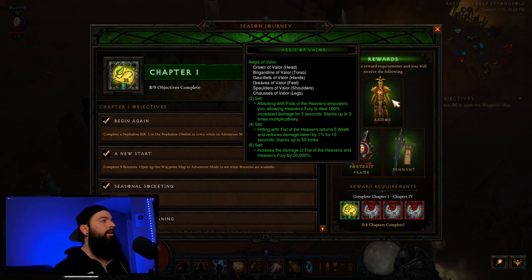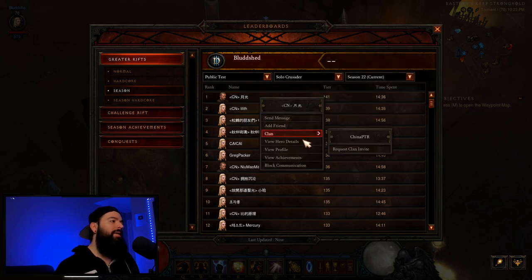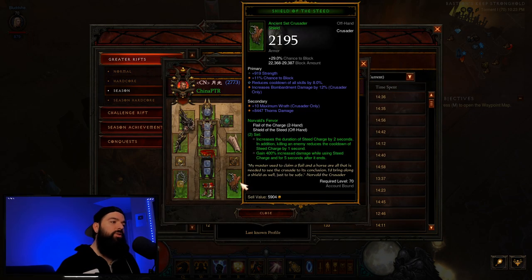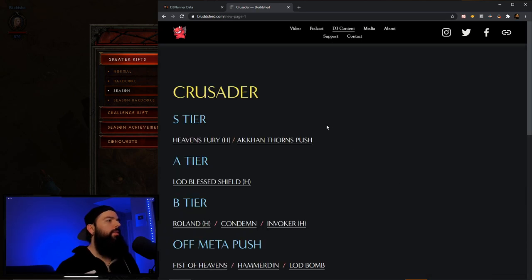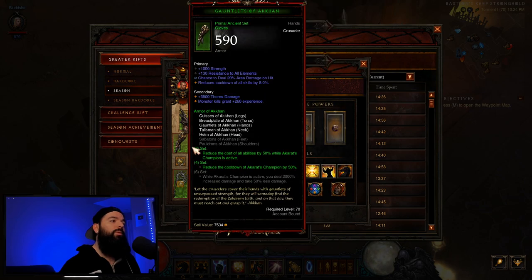For Crusader, we're getting the AOV set, the Aegis of Valor. This set focuses on Fist of Heavens and Heaven's Fury. It's incredibly powerful, currently S tier in Season 21, and nothing looks like it's going to change in Season 22. Although the hype is mostly around Akan Bomb, this might change during the PTR. Check bloodshed.com, hover over D3 content, pick your class, and I have an ongoing tier list. Right now Akan Thorns and Heaven's Fury are both in S tier.